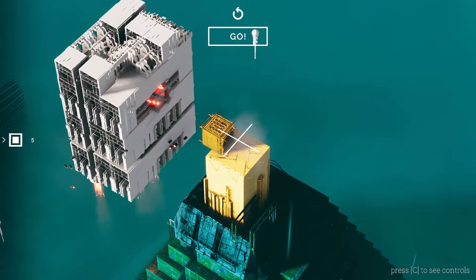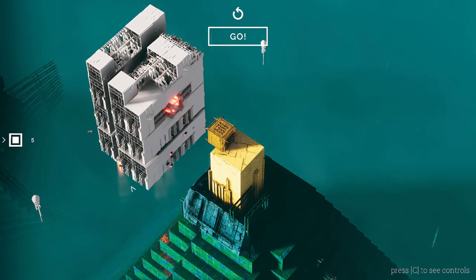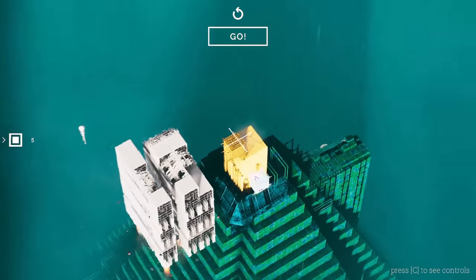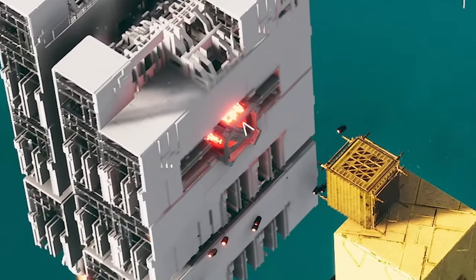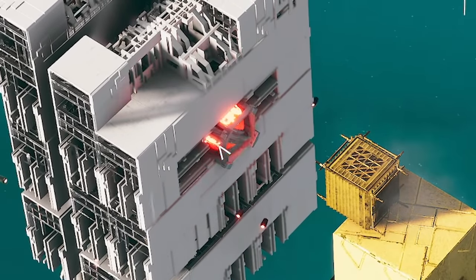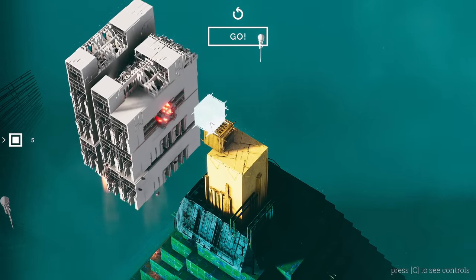But why did we do that, you might ask? What's the point of putting a cube on that block? Well, this white thing over here is what we need to destroy. It looks like it's sort of hovering — you can see there's like rockets underneath. There's this red thing which acts like a bomb when you hit it, and it's also surrounded by little drones.